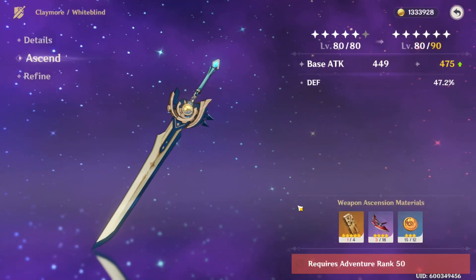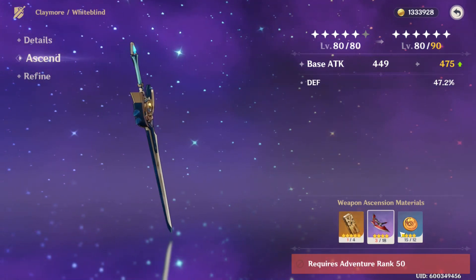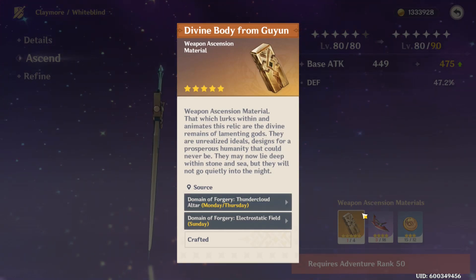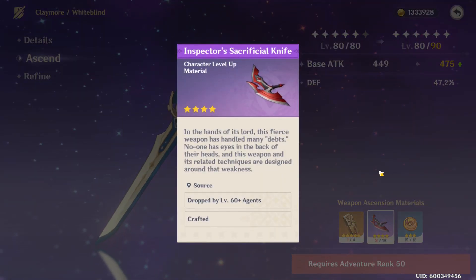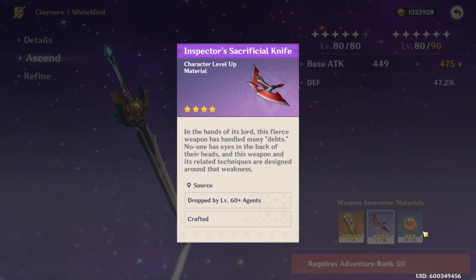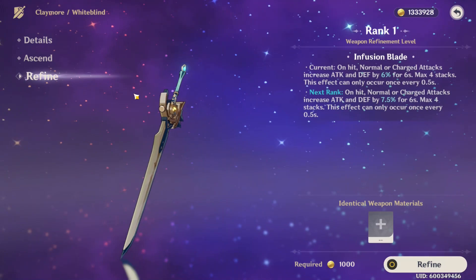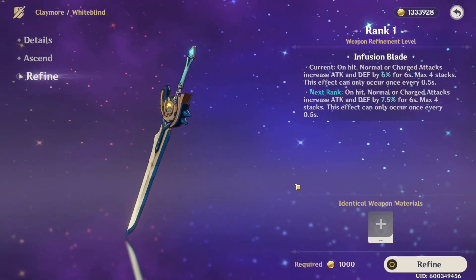Mine is a higher grade — you just need to get the lower grades of these materials. You're going to farm these on Mondays and Thursdays. Get the lower versions of the Fatui materials too, and the Treasure Hunter materials. The refinement on this weapon is just one, but it definitely gets stronger as you rank it up.